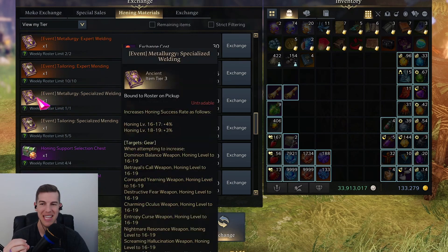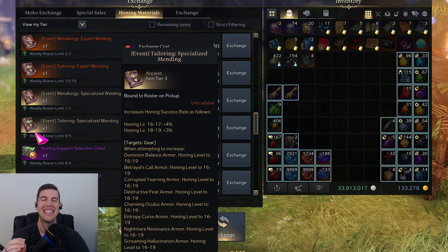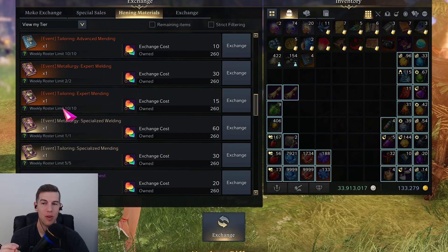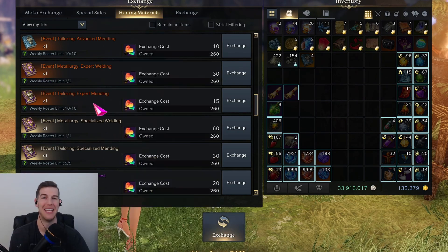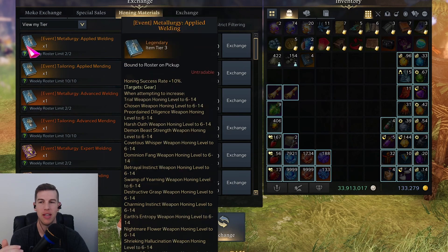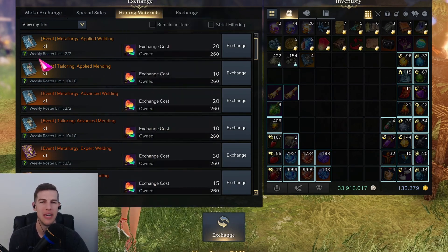We get the standard honing materials, except this is not standard — we are getting ancient books. This is massive. Not only are we getting ancient books, but for the relic books we're getting 10 per week: 10 armor books and two weapon books. That is huge. We also have the lower level relics and the legendary books as well.